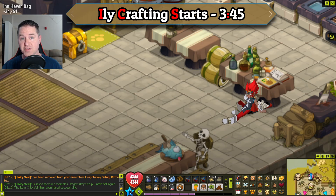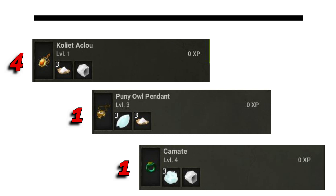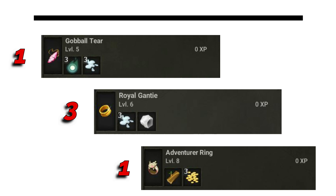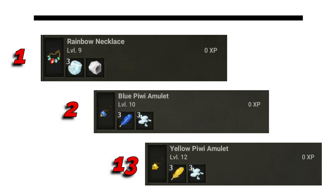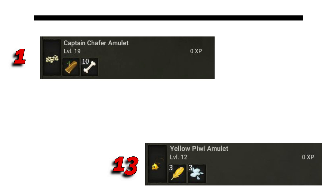First, craft four Coilet Aklos to get to level three. One Puny Owl Pendant to get to level four. Craft one Komet to get to level five. Craft one Gobleteer to get to level six. Craft three Royal Gantai to get to level eight. One Adventure Ring to level nine. One Rainbow Necklace to level 10. Two Blue Peewee Amulets to level 12. Then craft 13 Yellow Peewee Amulets to get to level 19. At level 19, craft one Captain Schaefer Amulet to get to level 20. Then to jump all the way to level 30, craft 21 Zest Rings.